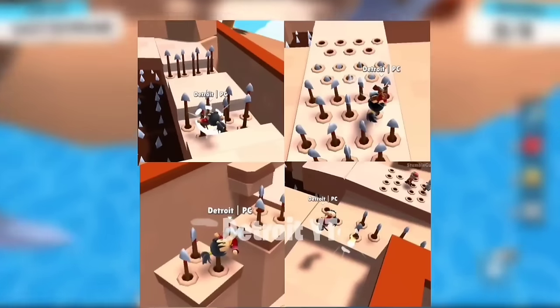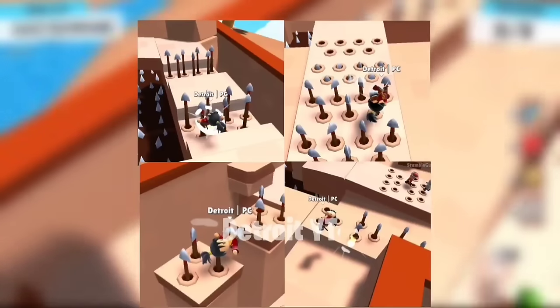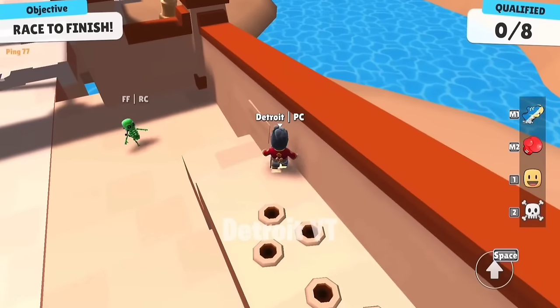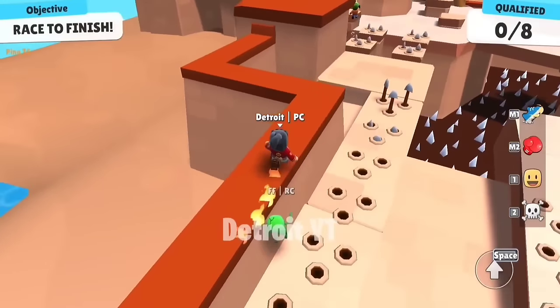If you do not like this spike phase and you do not want to go from there, there is a very good trick so that you won't have to go through the spiked place. First come here, then jump like this and climb it, then go ahead.